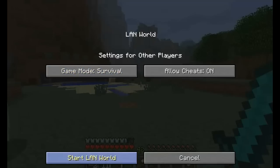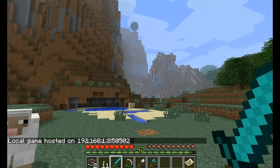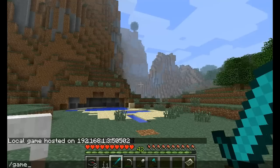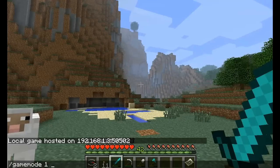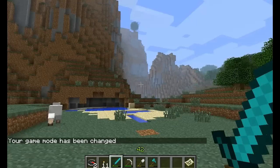I want to have it on survival mode, start LAN world. What I want to do is hit slash, type gamemode, and then for creative it's 1 and then your username.